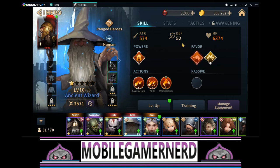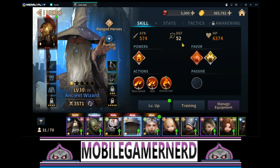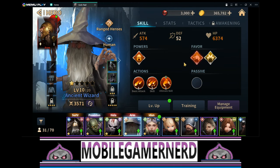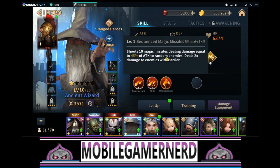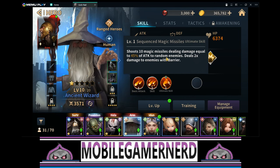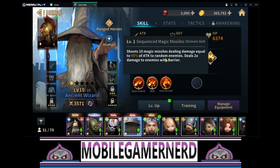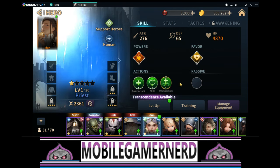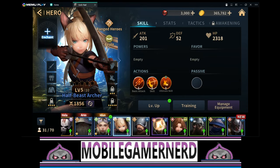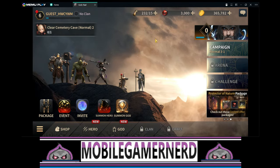We got Hella and put her on the skeleton summoner, giving him extra HP and Attack 16, which is nice. We're also using Ancient Wizard, who's pretty badass — put him with Aries for now. It gives him 16 extra crit rate. He's got an interesting skill: it shoots 10 magic missiles dealing damage equal to 45% of attack to random enemies, and deals 2x damage to enemies with barrier. That's a lot of damage, so I'm considering building him. Then we're using the Priest since we didn't have a healer.